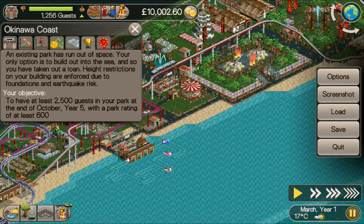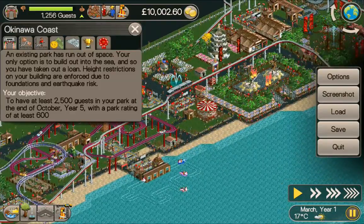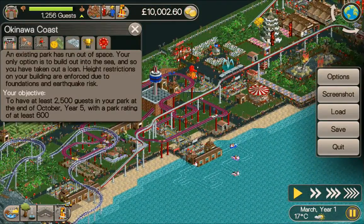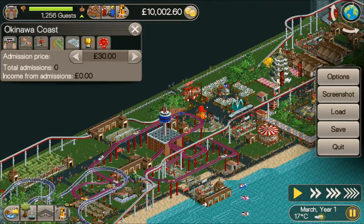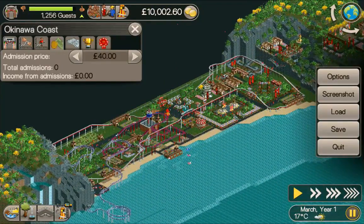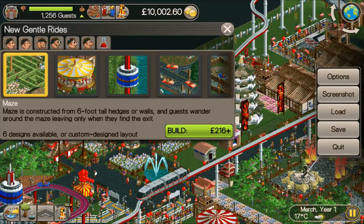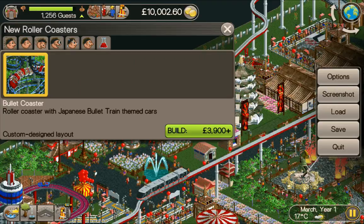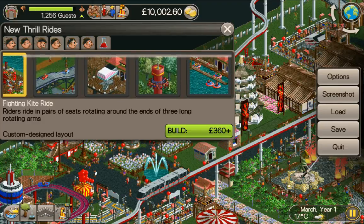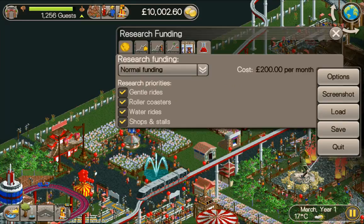We've already got half of that, so we only really need another 1250 guests. We've got quite a few rides already built. This is the sea that we can build on, but there is a height restriction on that as well. We're charging for admission so let's put that up — I usually like to have it at 40, and by the looks of it there's more than enough rides to justify that. Let me look at what rides we have: transport rides, some gentle rides, only one coaster, a couple of thrill rides, some water rides and loads of shops. I'll put my research into roller coasters.